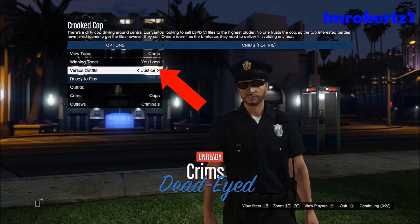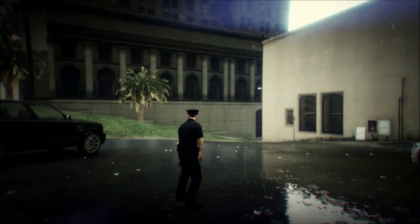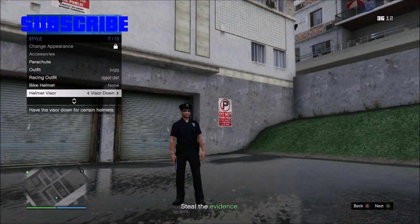Once the job starts up, hold down Select, go to Style, Helmet Visor, and hit right on the d-pad for about 30 seconds. Then put the controller down and wait until you get kicked for idling.